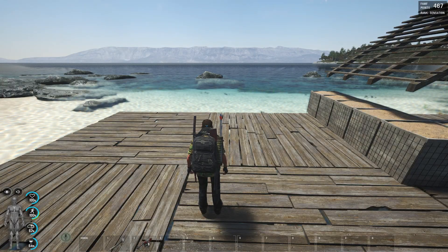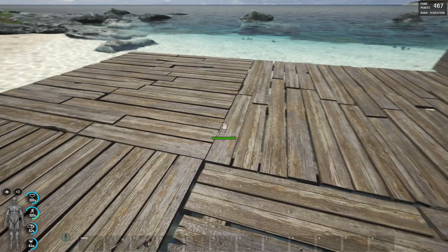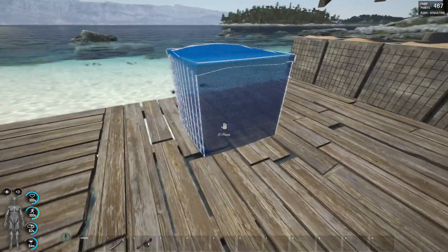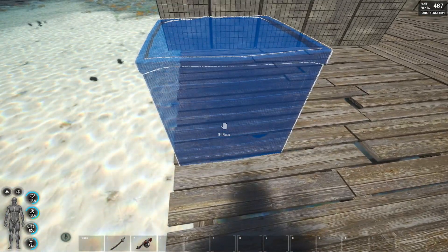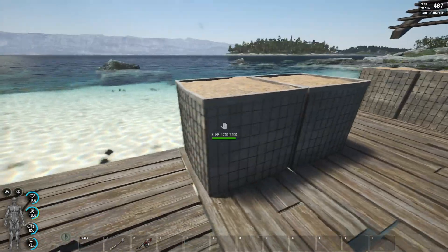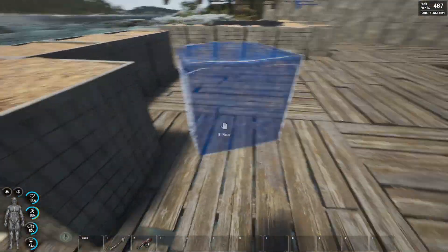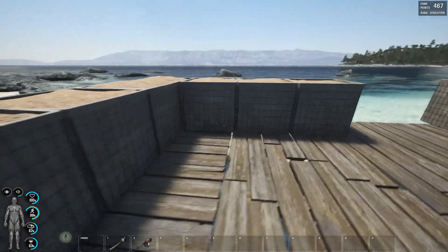First of all you have to have your foundations placed down, because foundations will provide you a flat land so you can place your base blocks. Make sure your base blocks are leveled and angled properly with the foundation, then place down your base blocks. You will need four rows by four rows, and we are gonna fill them all up.